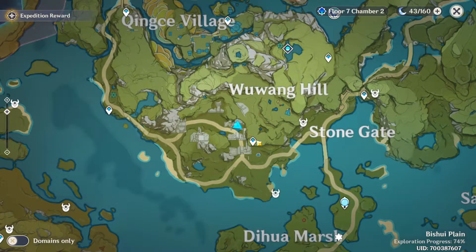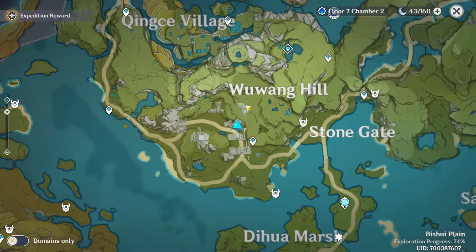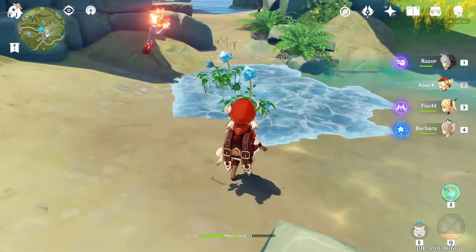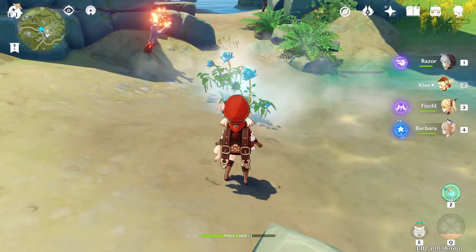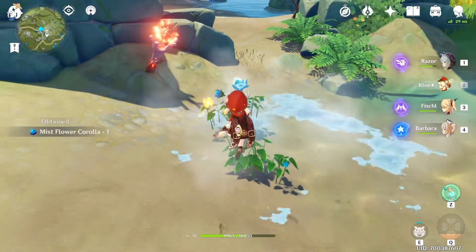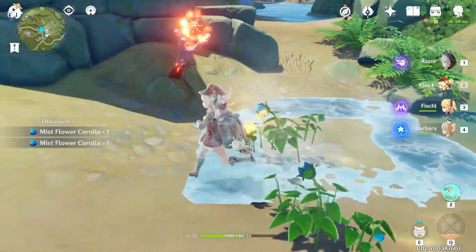The first location is Wu Wang Hill. You can teleport over here and then walk down — the flowers are going to be in the water. You'll need a fire elemental character to melt them down. I'm just going to use Klee — one of them, and one more — and there we have two of them.